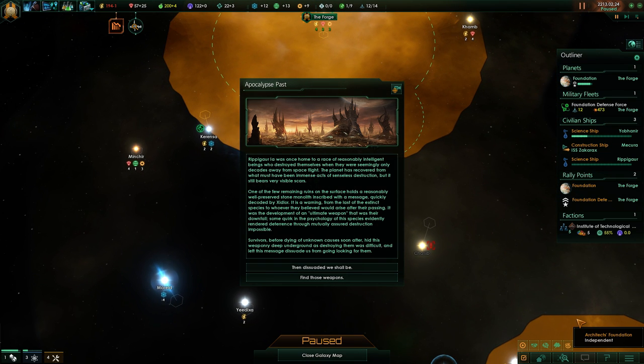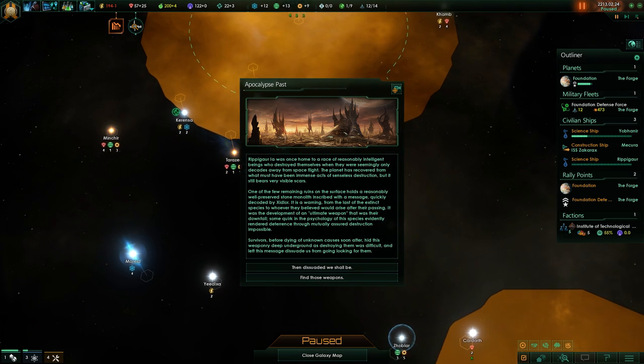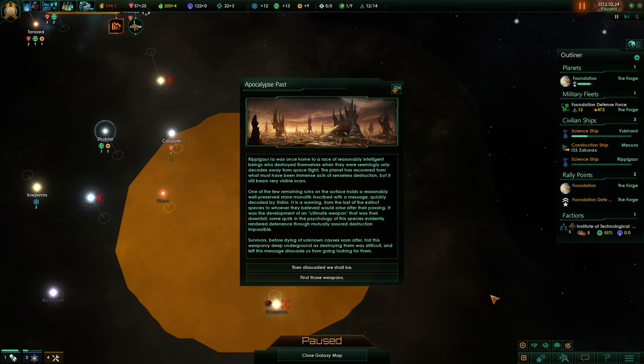Ripajor 1A was once home to a race of reasonably intelligent beings who destroyed themselves when they were seemingly only decades away from spaceflight. The planet has recovered from what must have been immense acts of senseless destruction, but it still bears very visible scars. One of the few remaining units on the surface holds a reasonably well-preserved stone monolith inscribed with a message - quickly decoded - it is a warning from the last of the extinct species. It was the development of an ultimate weapon that was their downfall. Survivors hid this weaponry deep underground as destroying them was difficult and left this message to dissuade us from going looking for them.